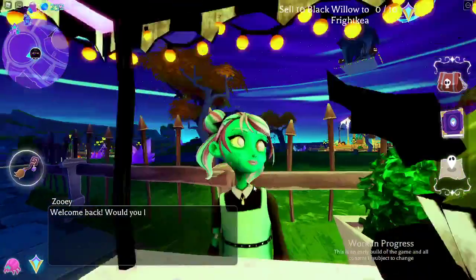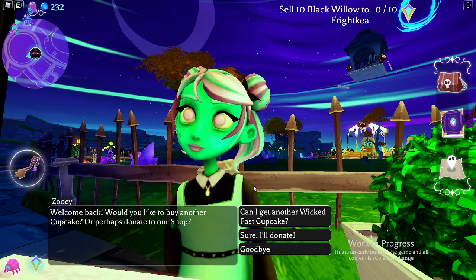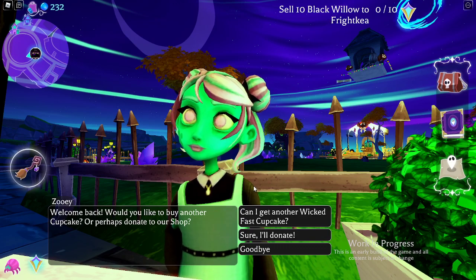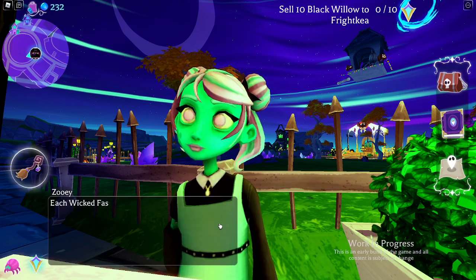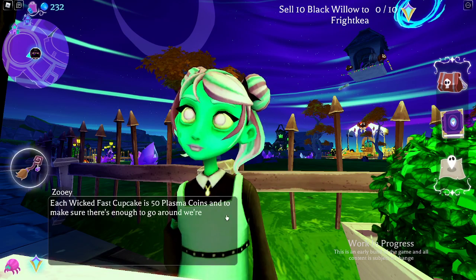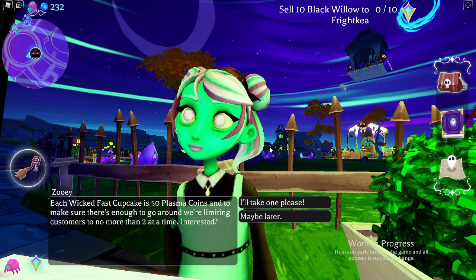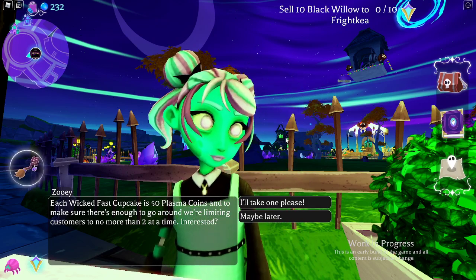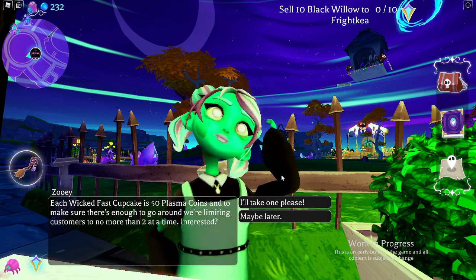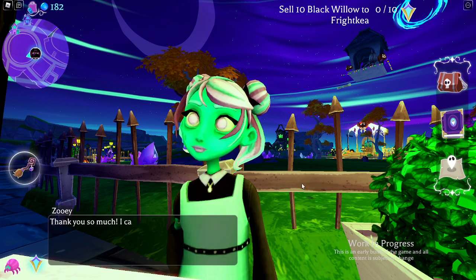You go to Zooey. She says: hey, welcome back, would you like to buy another cupcake? She gave me a Wicked Fast Cupcake, and when you go talk to her she'll give you one for free. It'll show up in your storage. Each Wicked Fast Cupcake is 50 Plasma Coins, and to make sure there's enough to go around, they're limiting customers to no more than two at a time. So your first one is free. If you want more, it's 50 Plasma Coins. She says: hope you're wearing comfortable shoes.